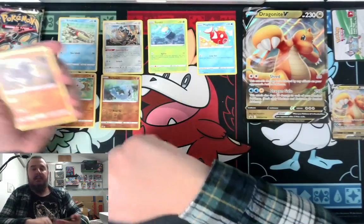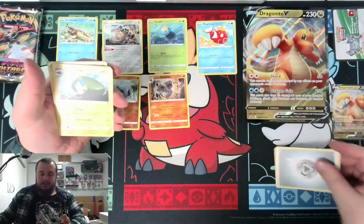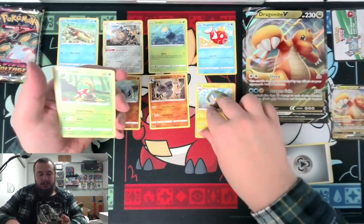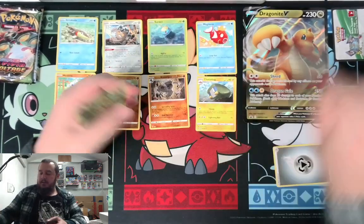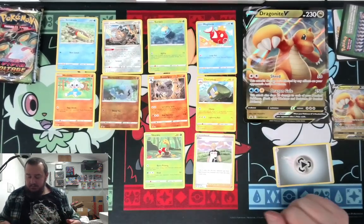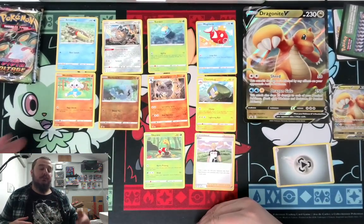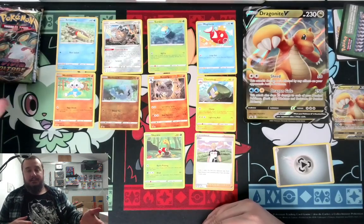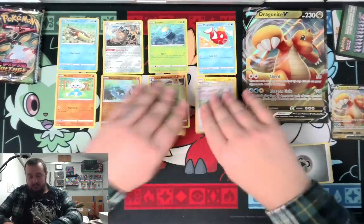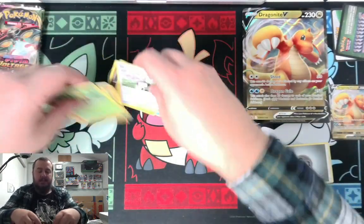I don't know how to say that one. Metal Energy, Charjabug, Shuckle, and Dan. You ever want to play a game in a game? Just play Dan so you can play Rock Paper Scissors while you're playing Pokemon TCG. It's like Gameception — a game within a game.